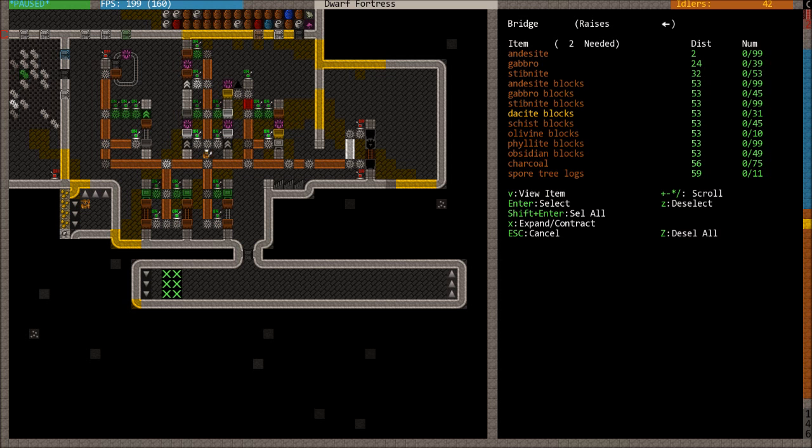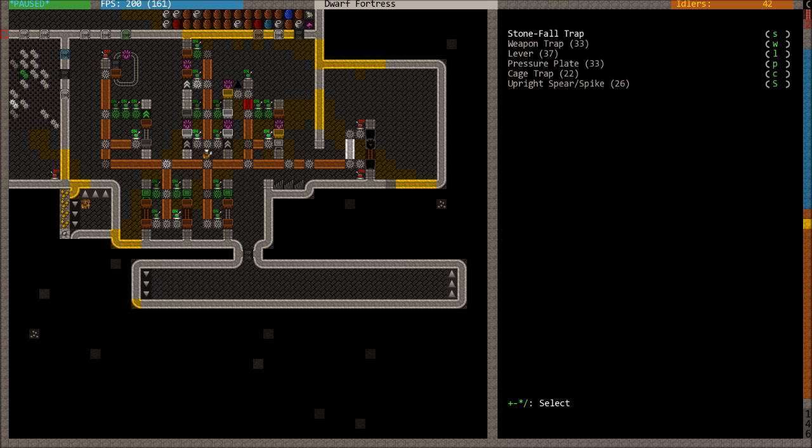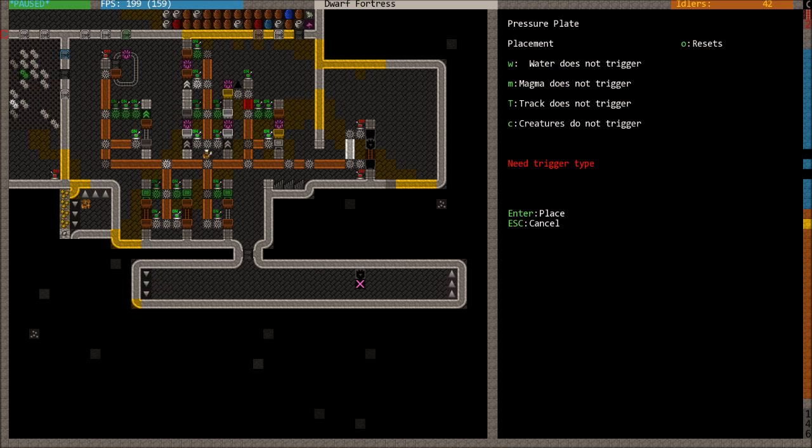The bridge is going to be made out of adamantine — why not, it's going to be an awesomely strong bridge. At the same time I want to build a ton of pressure plates that are going to be the triggering mechanism. Back at B Shift+T pressure plate, place them way over towards the right just to ensure that enemy creatures coming in have enough time to cause the bridge to trigger. Press C for trigger on creatures, then press E a lot to reduce the minimum weight that will trigger them. I set it right down to zero, then place this and repeat it three times to cover the width of the hallway.